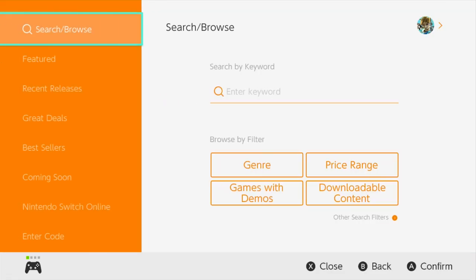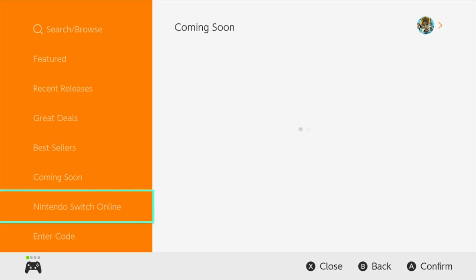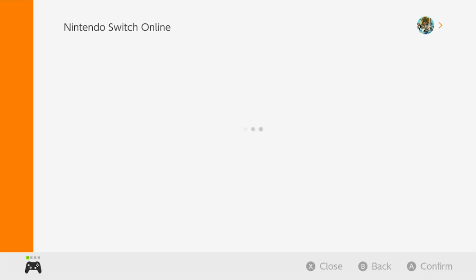There's one other thing we need to talk about — this is exclusive to Nintendo Switch Online members. This isn't a guide on how to join Nintendo Switch Online, but it's nice to know about the Nintendo Switch Online section right here. What Nintendo likes to do once in a while are things called Game Trials. With a Nintendo Switch Online subscription costing just $20 per year for the basic tier, you get access to Game Trials.